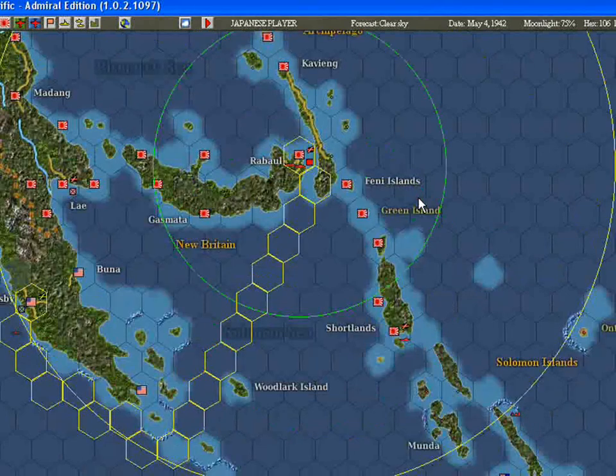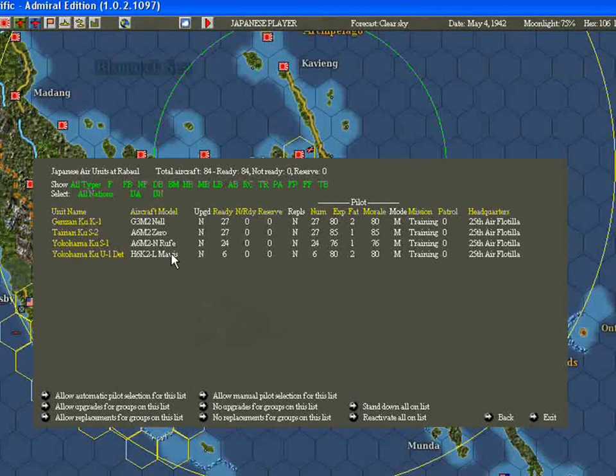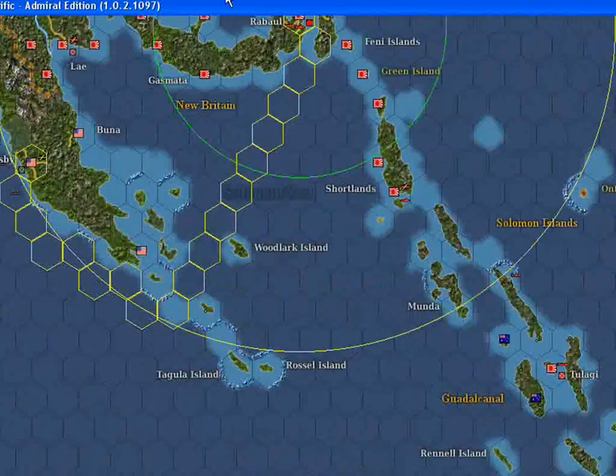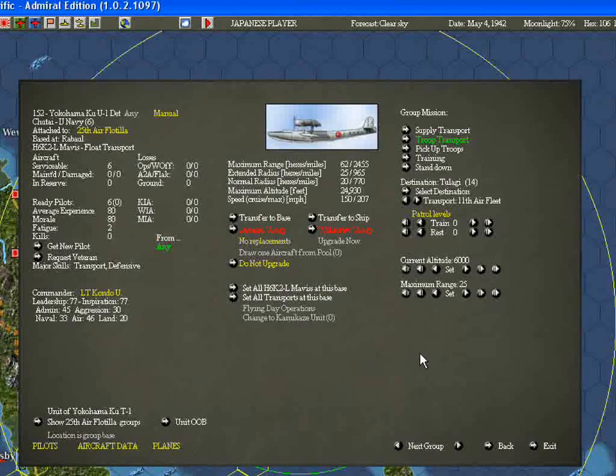The second mode I want to look at is the pick-up mode, which I've reset my Mavis back to training. This time we're going to hit Trip Transport again. We have to hit Select Destination and we want to pick up from Telagi. I've selected Telagi and at the moment it's set to transport this group from Revolve, so instead we have to pick up troops. There's only one group there, so it's going to fly there every turn and try to pick up this group.